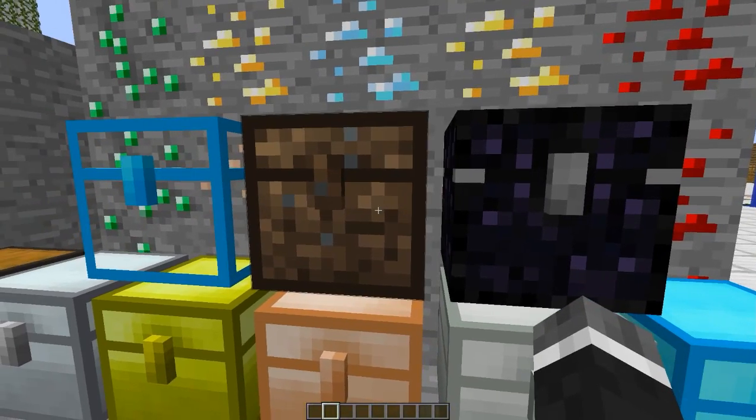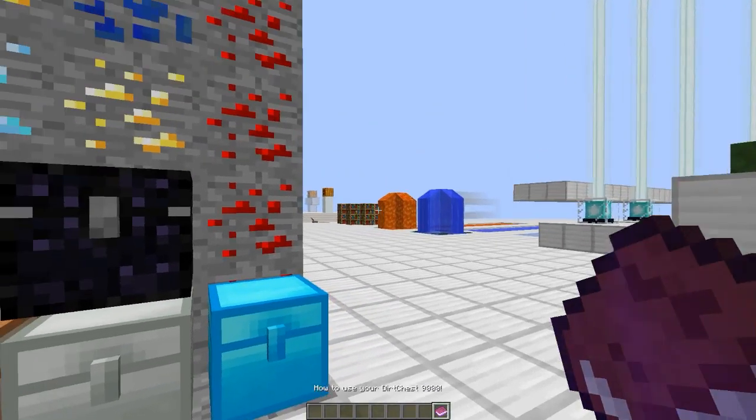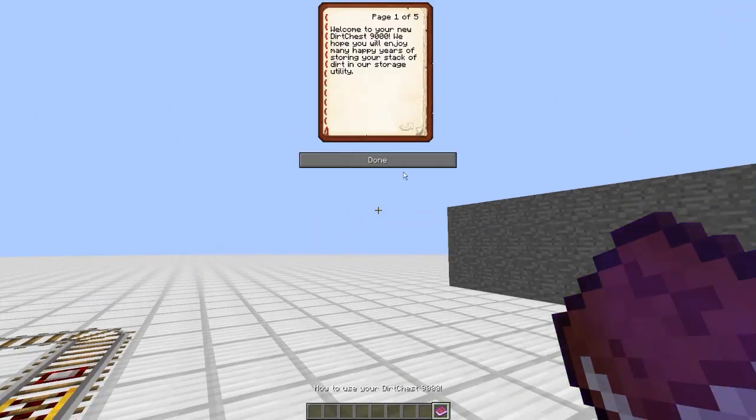Now this is the dirt chest. Beautiful. When you craft it — or pick it up from creative like I did — you'll get this book on how to use your dirt chest 9000. 'Welcome to your new dirt chest 9000. We hope you will enjoy many happy years of storing your stacks of dirt. Simply insert the stack of dirt of your choice into the highly receptive slot and enjoy the convenience of having that dirt available at any time.' Warranty: the product has no warranty of any kind. Your dirt may not be stored and may slowly leech into the environment — or it may not do anything at all.